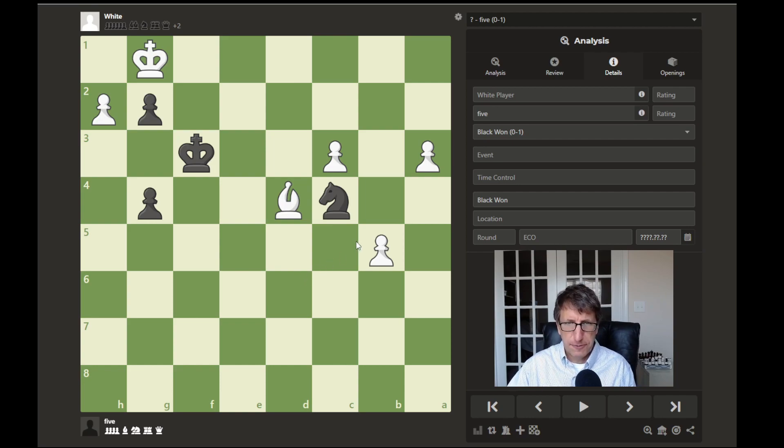At first glance, it looks like white may be winning with these three passed pawns and the bishop. But the problem is white's king is trapped in here by the black king and these two pawns. So what would you do here as black?